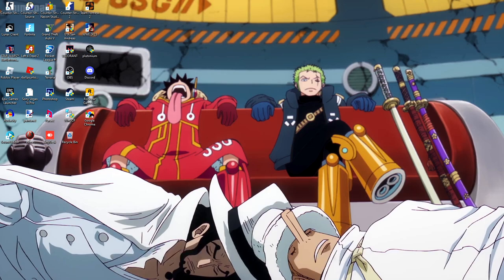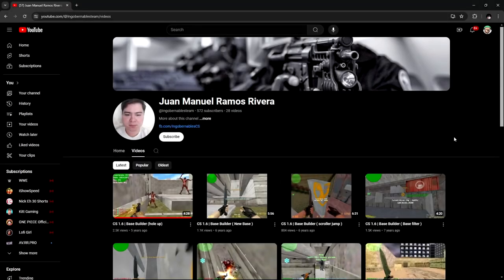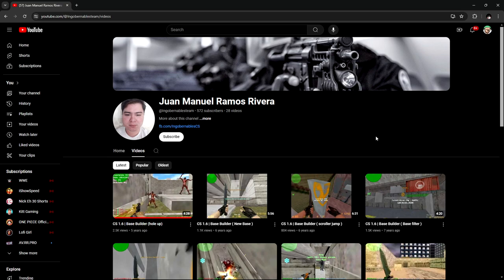Today we're going to be reacting to BASE BUILDER PRO bases. So with the first base builder pro, we're going to go with Yuan Manuel Ramos Rivera. The first base is going to be the Hola base.